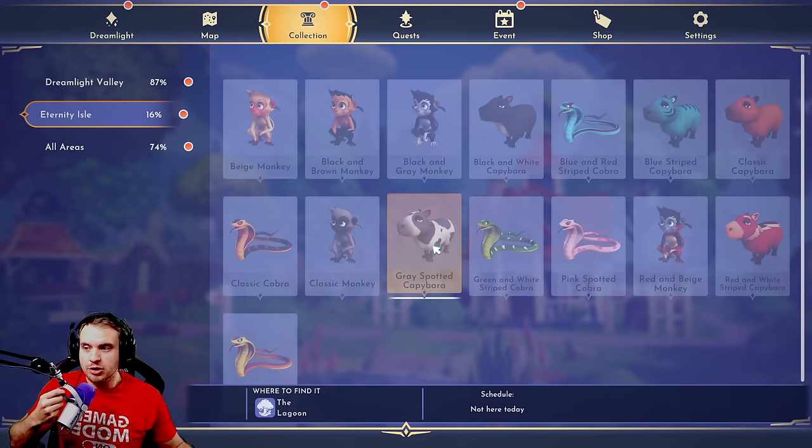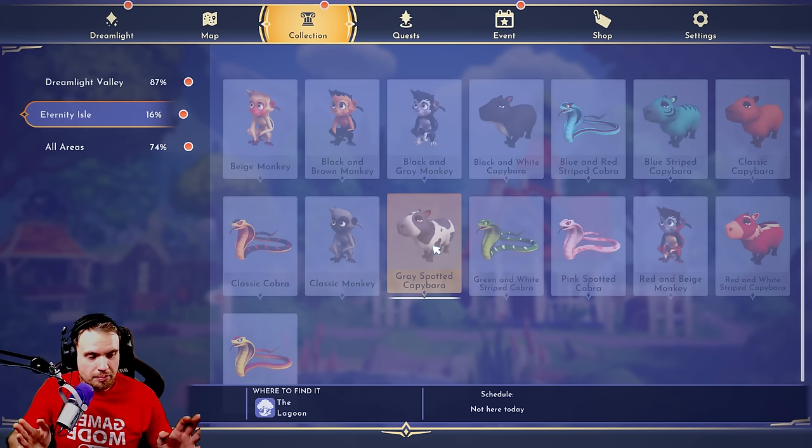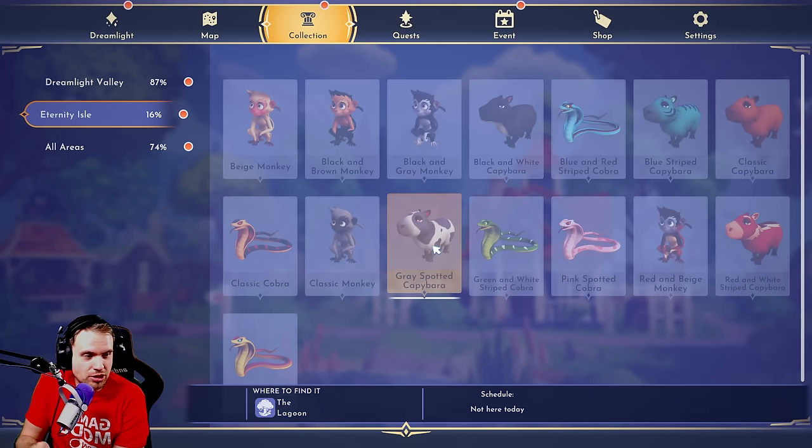People haven't figured out the specific day where this capybara is spawning, probably because the update just came out a few days ago, so nobody has seen this capybara yet. But I'll keep you updated. Basically, just keep checking this collection every day until it says 'all day,' and then you'll be able to catch it.